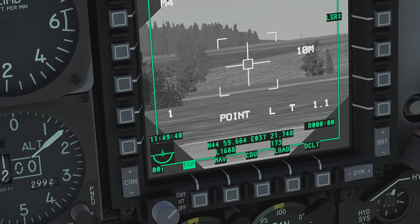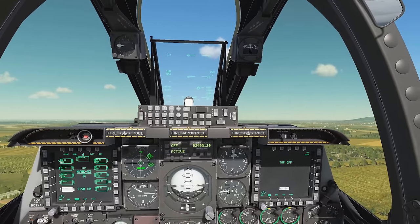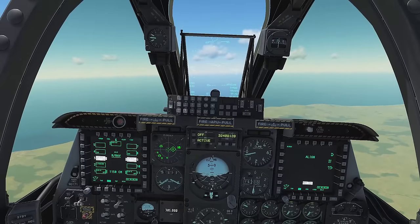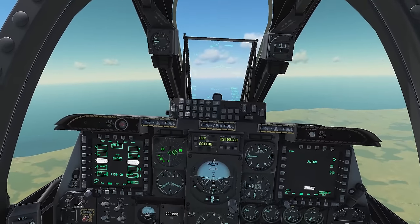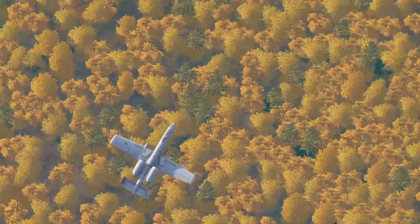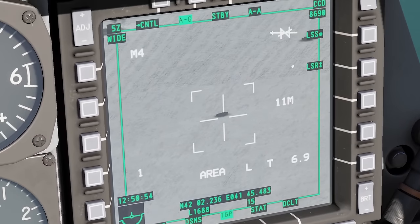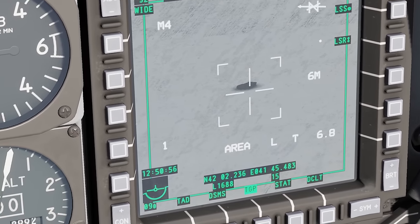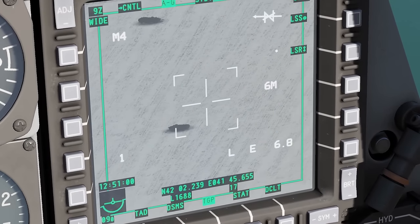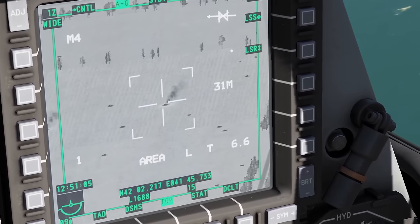You learn very quickly when you're flying this thing the real life advantages of the aircraft — like how long it can just stay up in the air because it's so fuel efficient and so slow that it really doesn't require much power or much fuel to keep it flying for two to three hours. Or how simple and effective the GAU cannon is on the front. Or how crazy accurate the targeting pod is when dropping bombs or AGMs. How crystal clear the thermal display is on that thing.